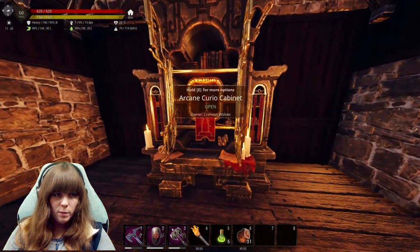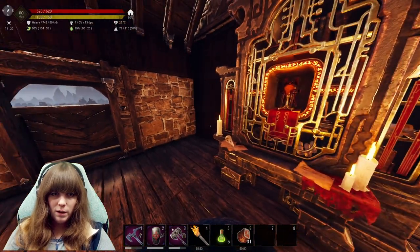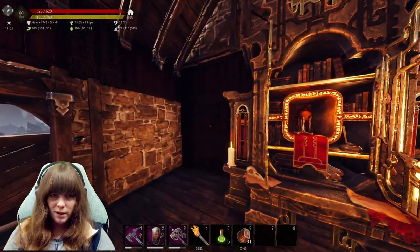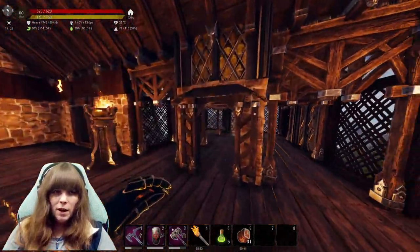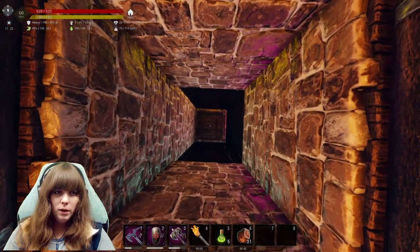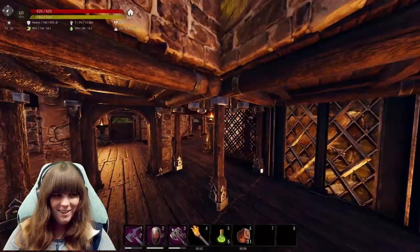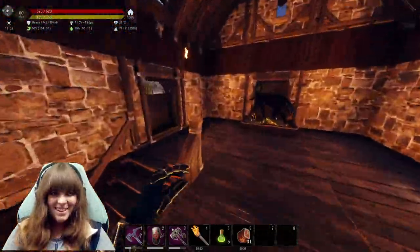And then we have this weird bookcase thing from the battle pass, I believe. I didn't realize it opens and then stays weirdly open. And then there's the secret hole — what is in that hole? Guess in the comments down below. You'll find out.